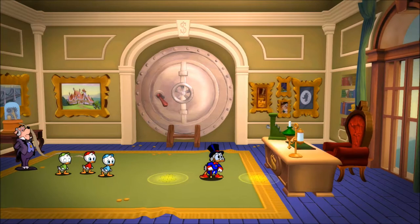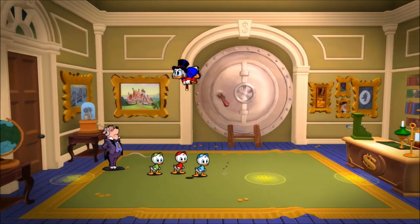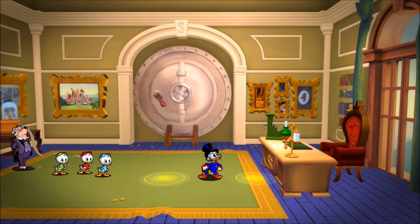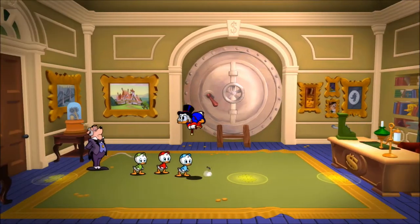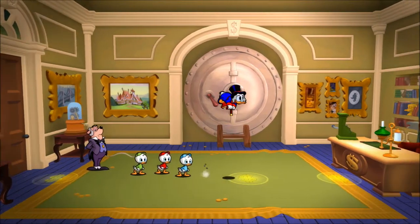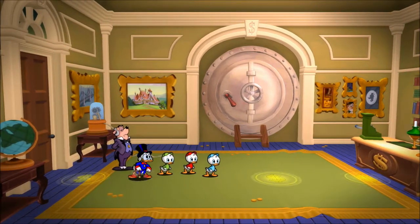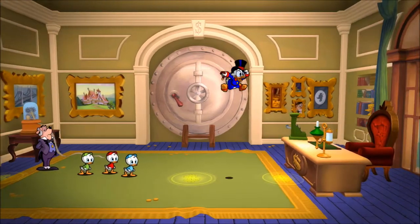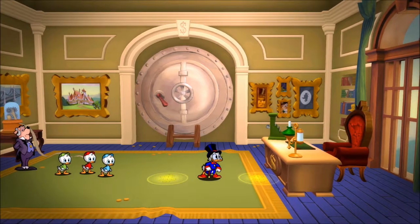There are a bunch of different difficulties for DuckTales. On easy mode, you have unlimited lives and can see the entire map at any time. On normal mode, you have finite lives - lives are pretty scarce, you can only get them from Mrs. Beakley - and there's a Metroid-style map where you can only see where you've actually been.